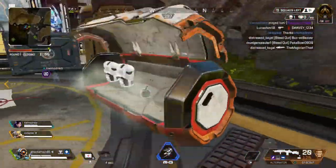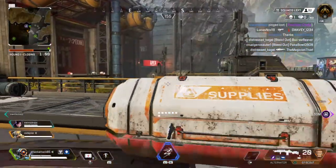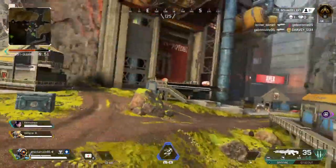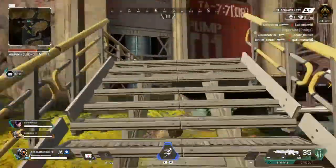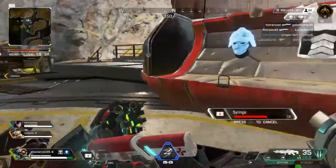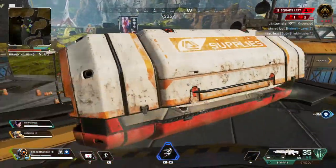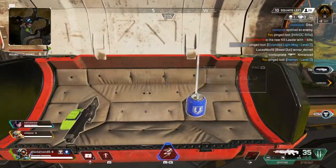I think it's... gotta hop up here. Choke. Marking my surroundings — syringe here. I am repairing myself. Body shield here, level 1. Helmet here, level 2. Extended light knife here, level 2. Havoc here. Be aware of the new kill leader.